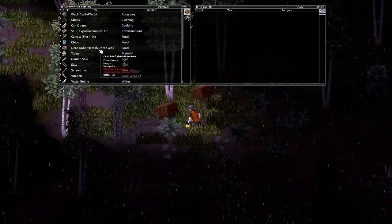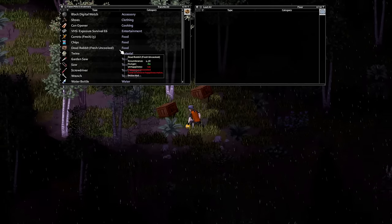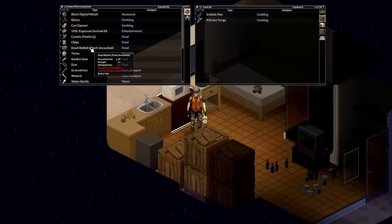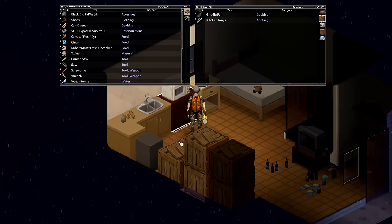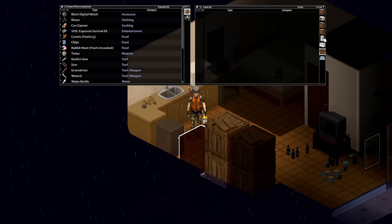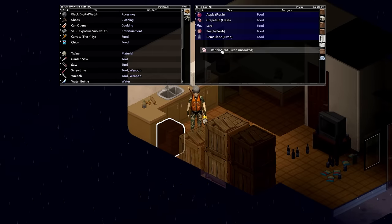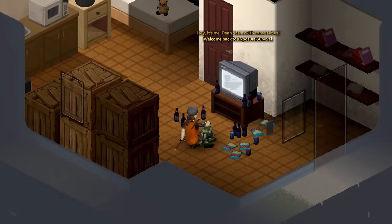Crucially, you'll want to place the trap at least 75 tiles away from where you are currently operating — if you're closer than 75 tiles, the trap won't catch anything. Every in-game hour you have a chance of catching an animal based on all the factors mentioned. Check your traps regularly for the best chances of levelling, as the longer you leave an animal in the trap, the more likely it is to break out.